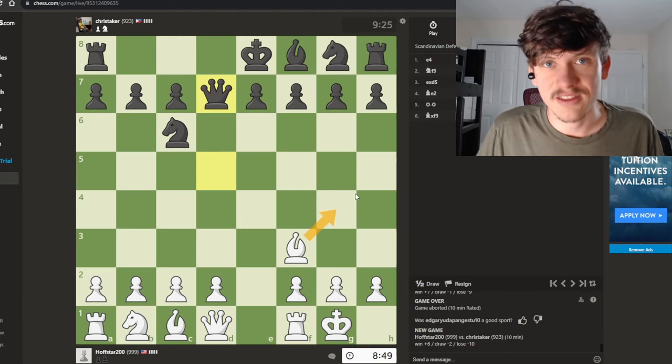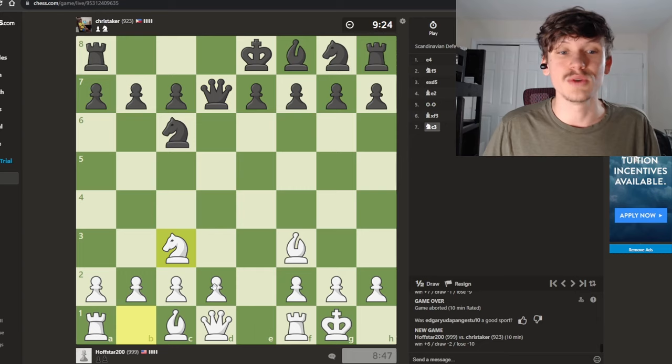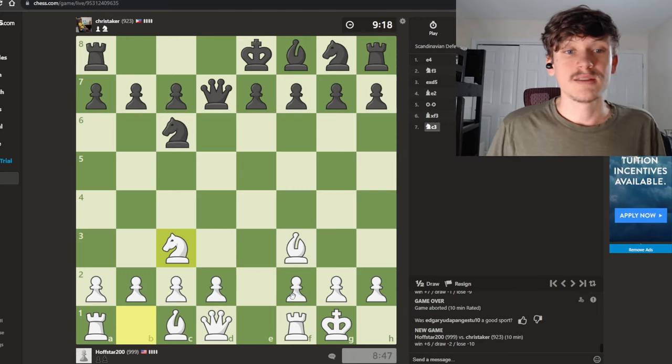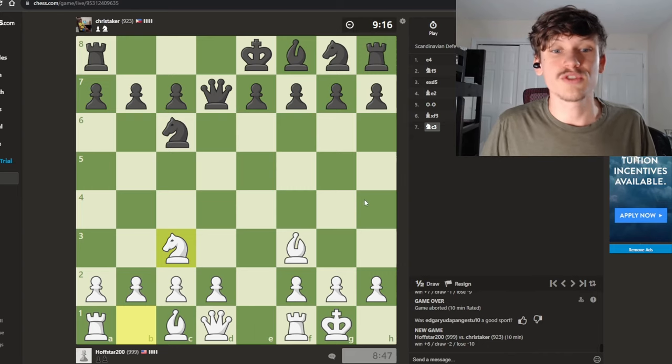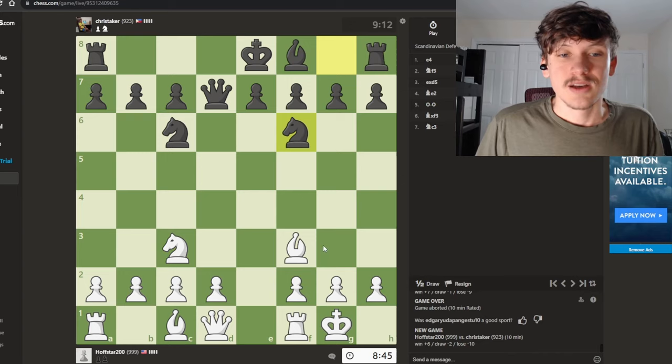Don't go attacking the queen again — that's not what you need to do. You need to get your pieces out and develop. There will be a time to start attacking, but not yet. You need your pieces on the board if you want to attack.